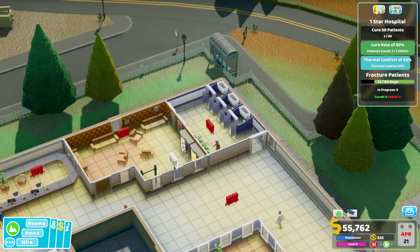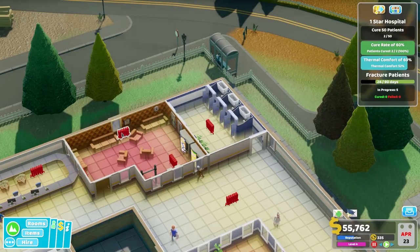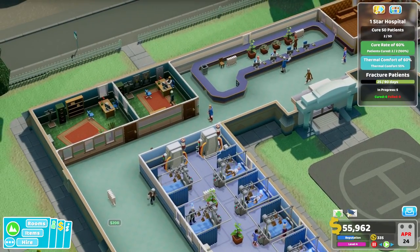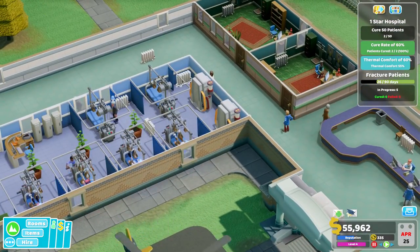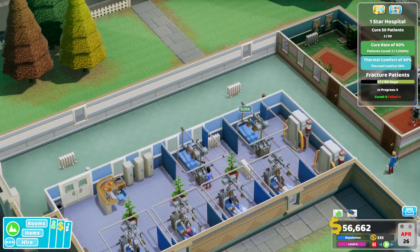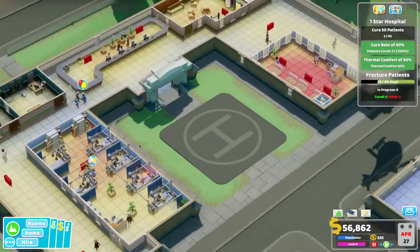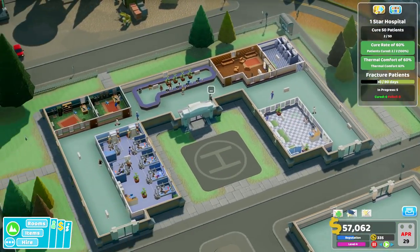So that's fine in there now. I probably can take out both of these. Oh yeah, that's fine — so I've got over my thermal comfort requirement, that's good. I'll take out this middle one. Perfect! So my thermal comfort is very good now. So I've done well.